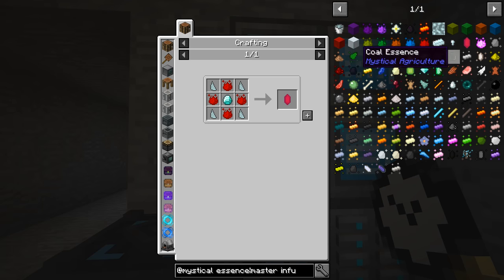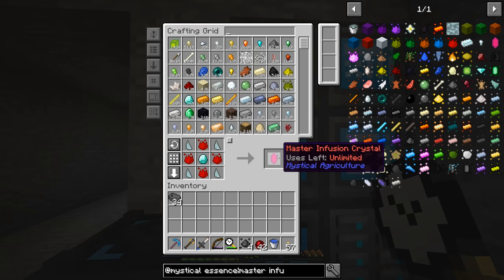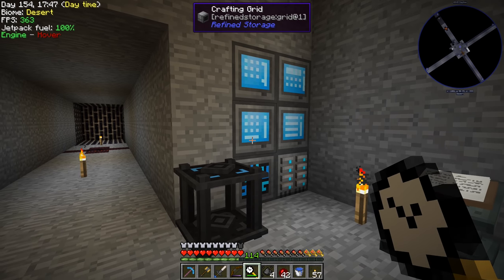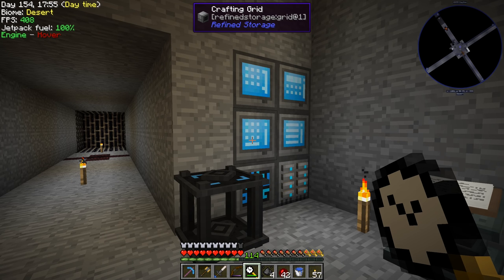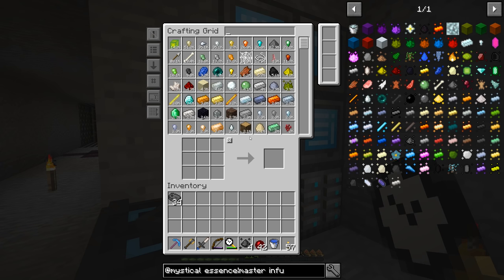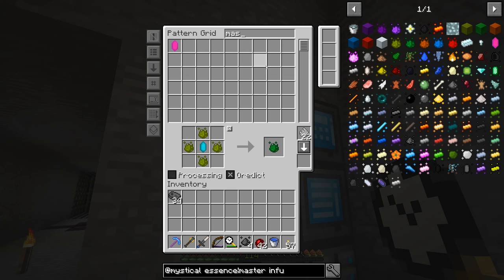I'm not sure if I want to make a pattern for the master infusion crystal yet — for right now let's just do one. I don't know how refined storage handles crafting large amounts compared to applied energistics. With AE2, for every craft you want a crystal, so if you're crafting a lot you probably want 16 or 32 of those. We'll figure that out as we go. Now that we have the master infusion crystal, we can swap it into all these recipes.